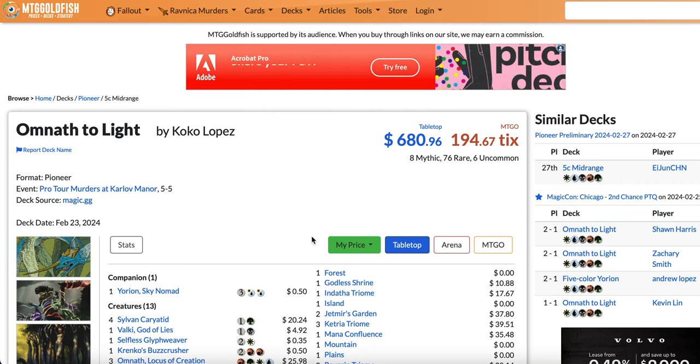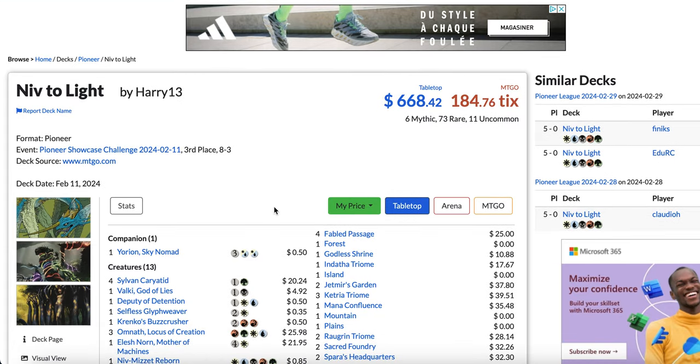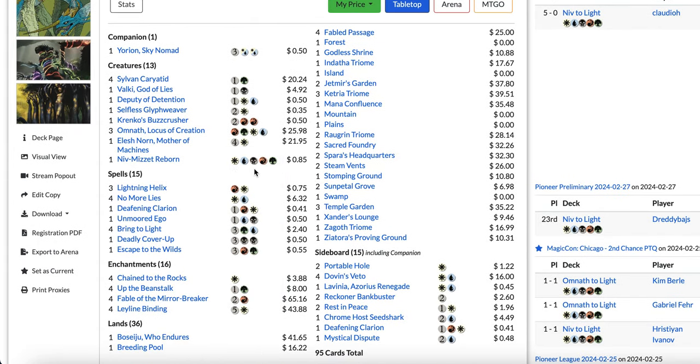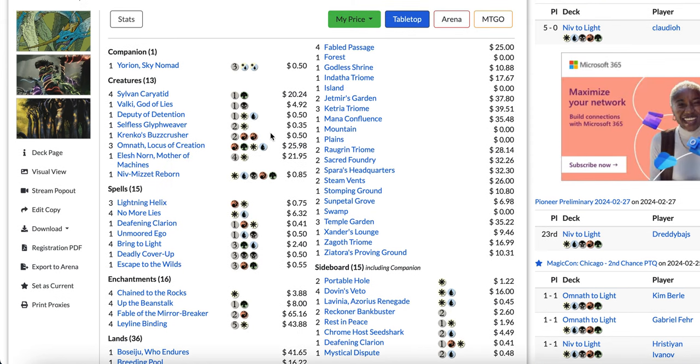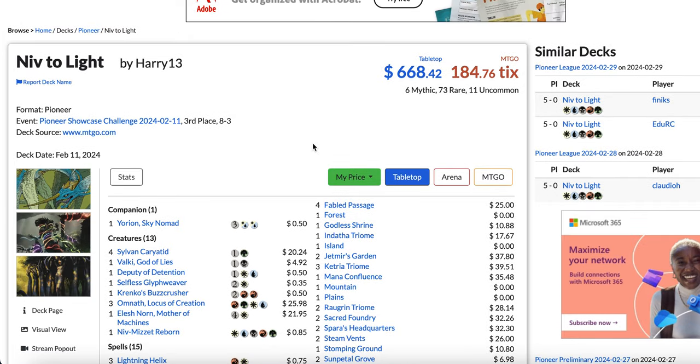First I want to start with an honorable mention. It's not the 5th most popular deck, but if we count both variants, it would technically be the 5th most popular. It's Omnath to Light or Niv to Light. Both decks are incredibly similar — they play Yorion, Bring to Light, and a bunch of 2-color instants and sorceries and very powerful creatures. They're technically not the same archetype on MTG Goldfish, so I'll only put it as an honorable mention.